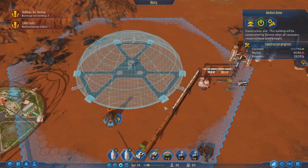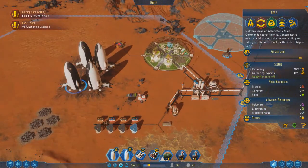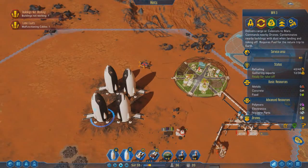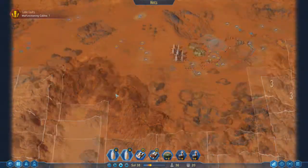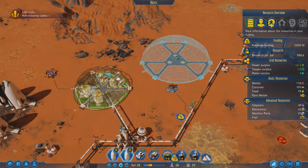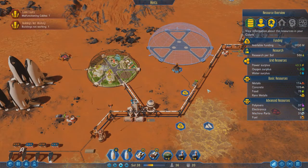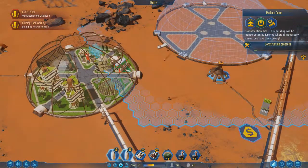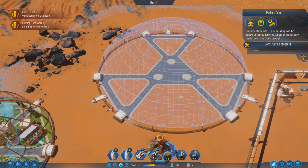Medium dome is almost there — needs nine, now eight more concrete. By the time we get one hold full of these rare materials, we're going to have all four rockets refueled. I'd rather get it out now, get the money, and use that money to get another supply rocket with maybe some more electronics. It's being built. You can see how big the medium dome is compared to the small dome in terms of build area — so much bigger. And yep, they're building it up.